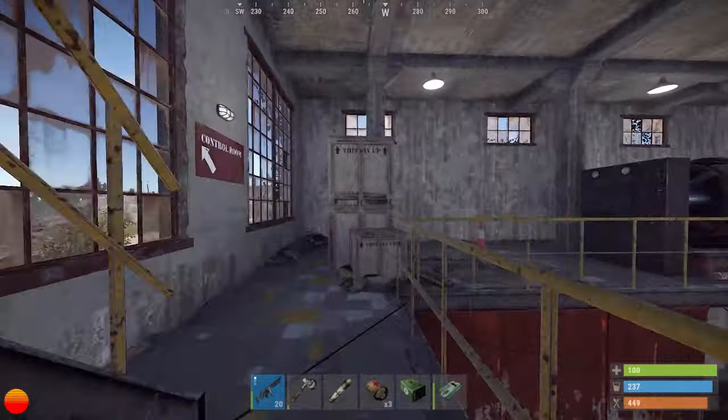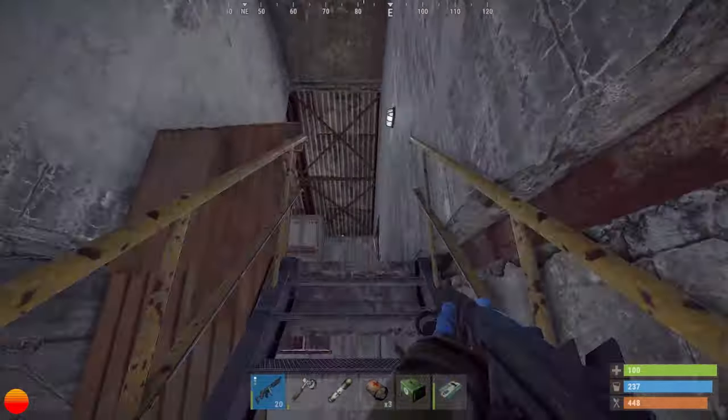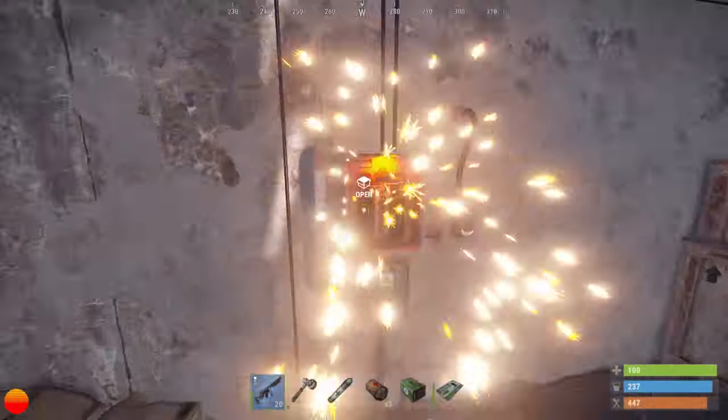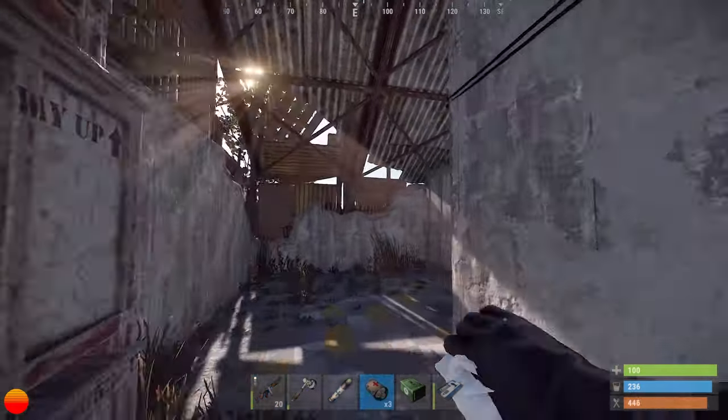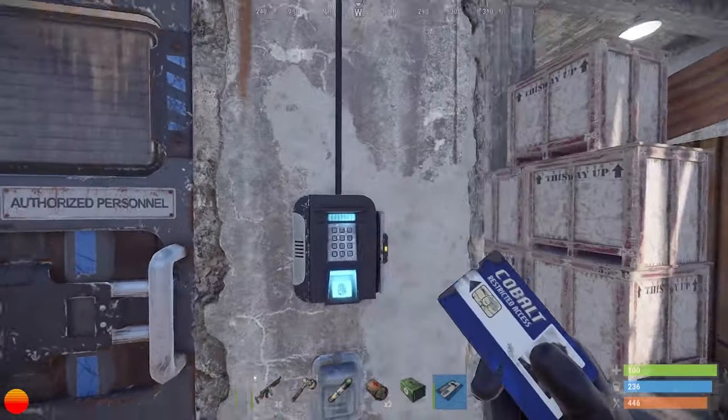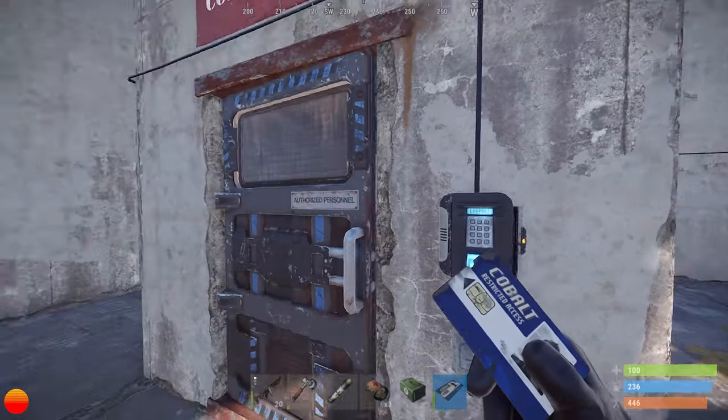From there keep working left and then head up to the third floor, then hook a left past the blue door and you'll find a fuse box. Drop your fuse in to light up the blue door, then head back to it with your blue keycard and swipe — you'll be in.